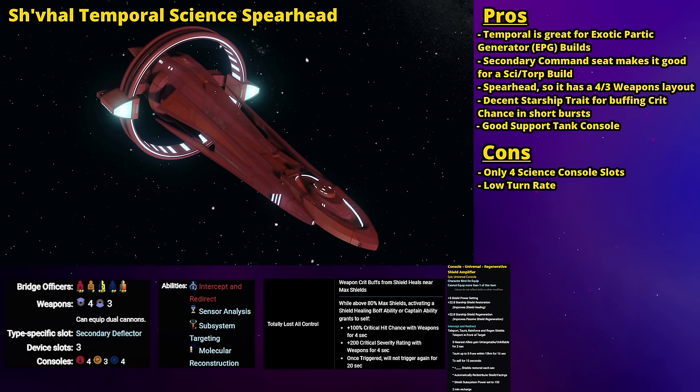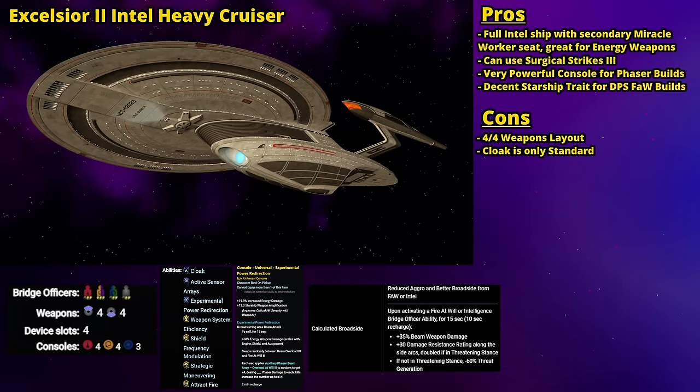For the downsides of the Cheval: it only has four science console slots, which may mark it down for people who want to stack as many science consoles as possible on an EPG build — one fewer than other science ships, though it does provide room for another universal console. The other issue is that it's a very large, very slow ship with a turn rate of about 7.5, so it's going to handle like a large boat.